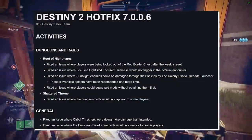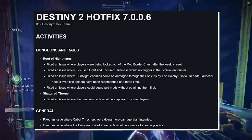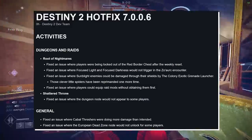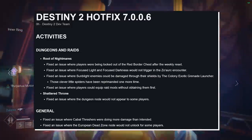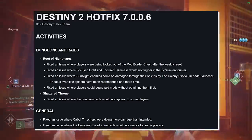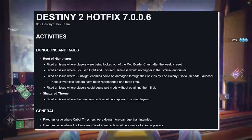First up, Destiny 2 Hotfix 7.0.0.6. Activities — Dungeons and Root of Nightmares. Fix an issue where players are being locked out of the red border chest after the weekly reset. Fix an issue where focused light and focused darkness would not trigger in the Zoar encounter. Fix an issue where the Sun Blight enemies could be damaged through their shields by the Colony Exotic Grenade Launcher.